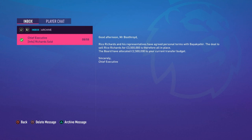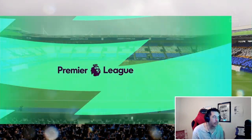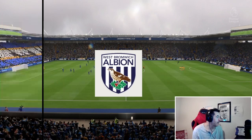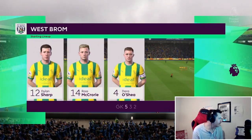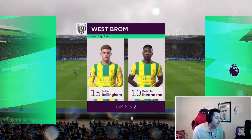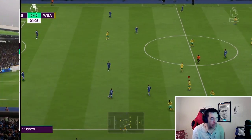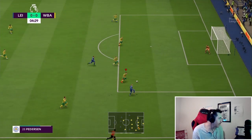Game 2: we take on Leicester City at the King Power Stadium. Manager Woodroyd calls for the same mentality and focus from game 1. Our lineup: Leno in goal, back five of Sharp, McCrory, O'Shea, Tymon, and Michaelidis; midfield of Ducoury and Dan Neil with Joe Bellingham; Devishoglu and Ionaccio up front. I actually changed it to a 5-3-2 today.